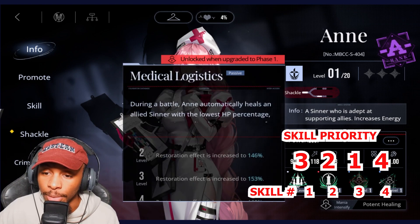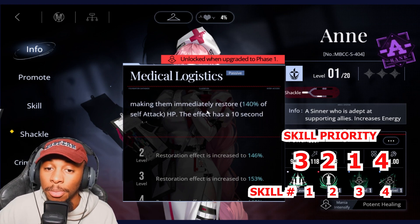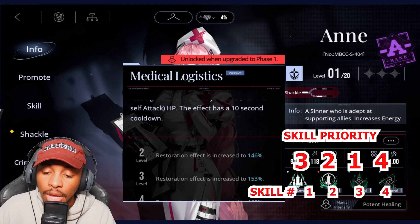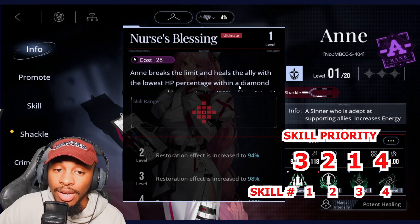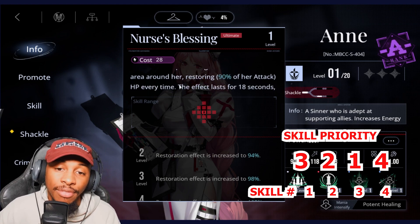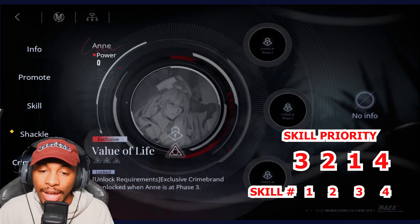Ann is going to be a 3-2-1-4. During battle she will automatically heal the ally with the lowest HP percentage, immediately restoring 140% of her attack as HP, with a 10-second cooldown. Her ultimate breaks the limit and heals the lowest-HP ally within a diamond area around her, restoring 90% of her attack as HP every time, lasting almost 20 seconds — during which she cannot automatically recover energy.